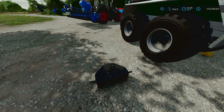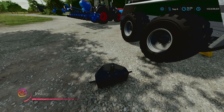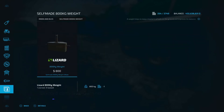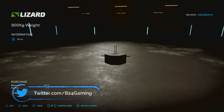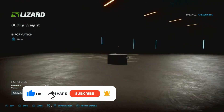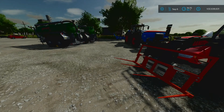Here we are with our next mod on the list — we've got another weight, but not just an ordinary weight. This is a self-made weight. Let's take a look at it in the shop. It's a Lizard weight coming in at 800 kilograms. As for the 800 kilogram weight, we don't have any color variants — straight up.